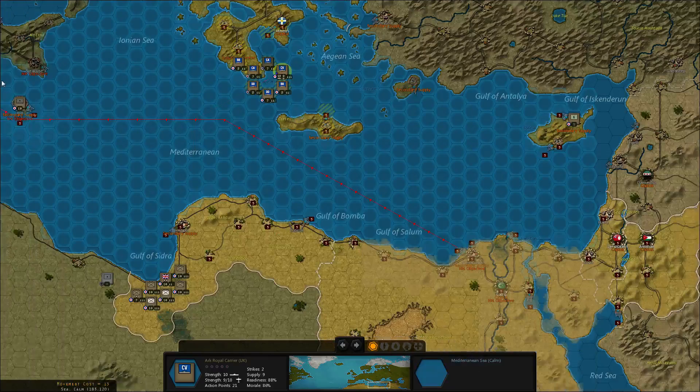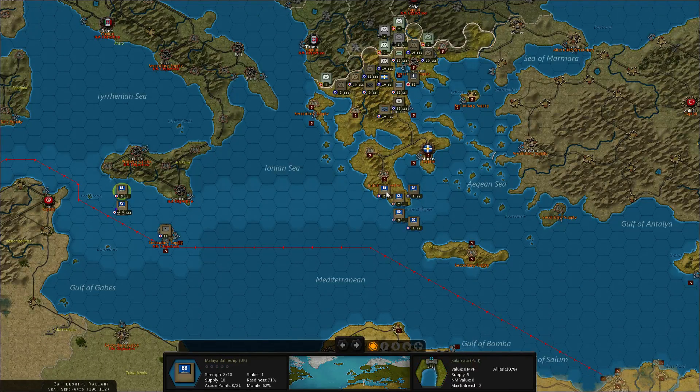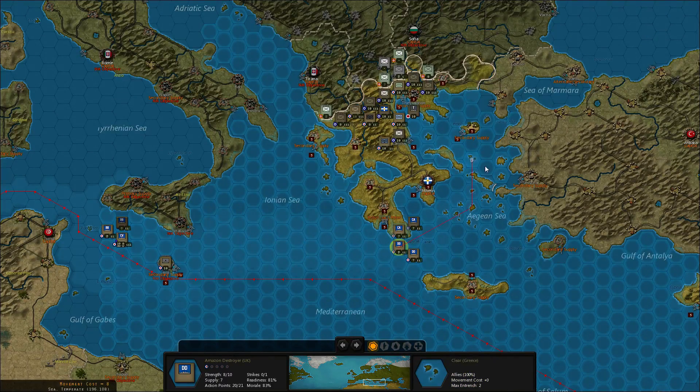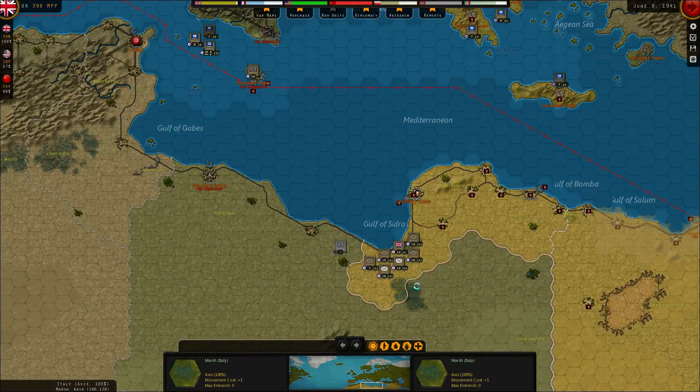Let's start sending the navy out towards the German fleet. One carrier, two battleships — and then I think we'll leave the rest in here to hunt for transports, or maybe send the destroyers out to hunt for submarines. Actually, I'll leave them in here because a German submarine could get in. Let's get them back up. All right, that's all for the navy — pretty good harvest, so to speak.